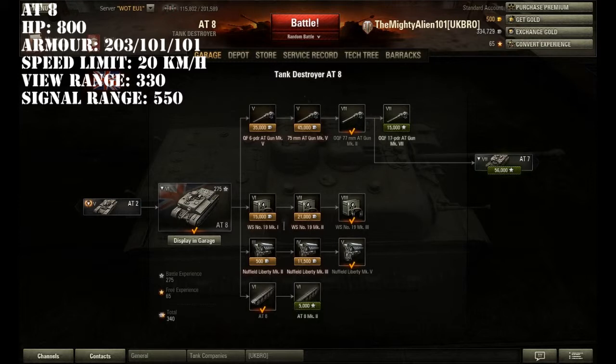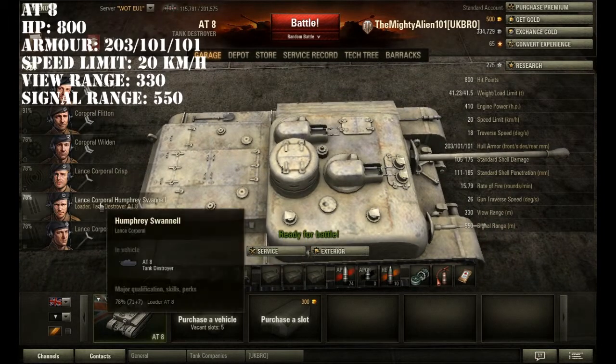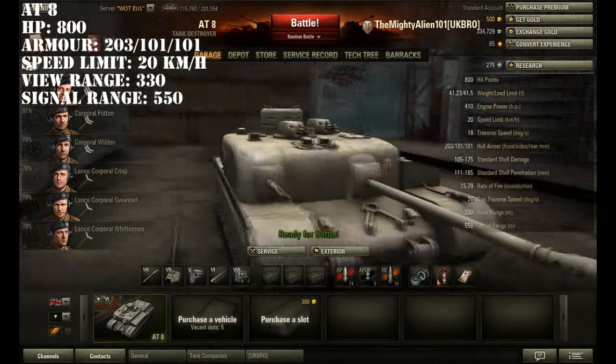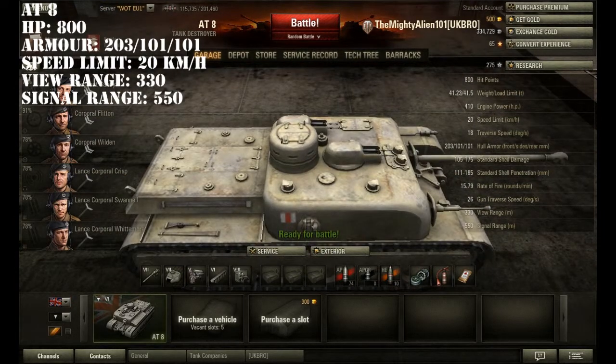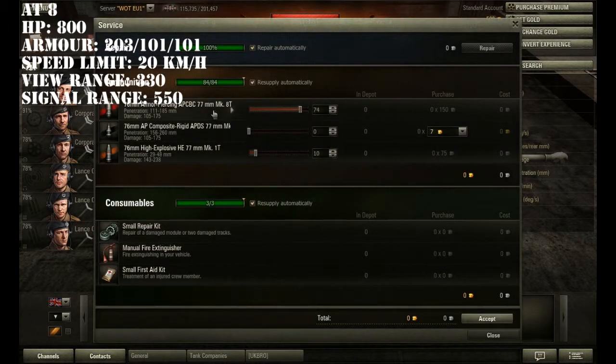If you're looking at the 88, these are the basic stats of the equipment. I didn't get 100% crew on this, purely because I didn't have any gold at the time, but now I'm about halfway through and I'm just going to grind them up myself. For ammunition, I went mostly AP because the penetration is enough, but just load a few HE just in case — you never know what you're going to come up against.